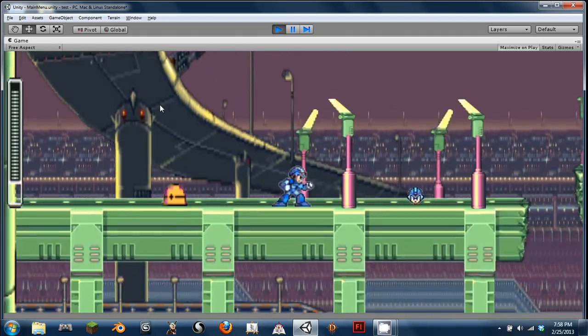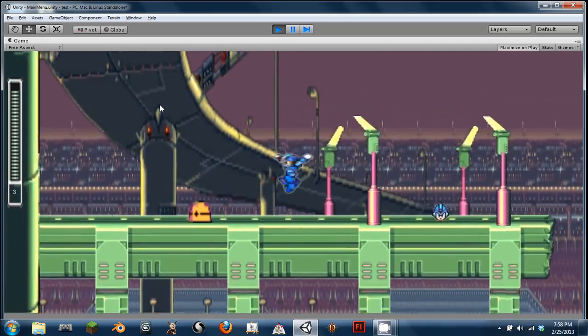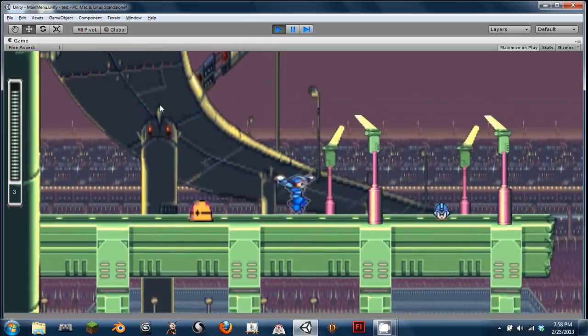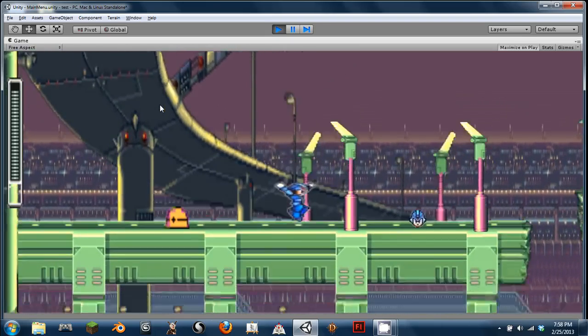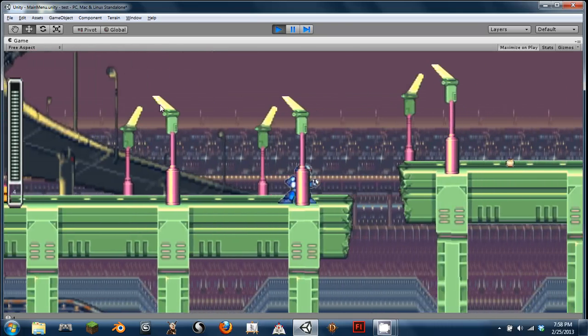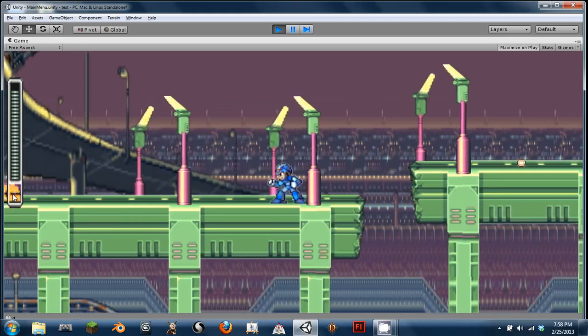There's sprites now, and background, foreground. He's somewhat animated properly. I don't have a walking cycle yet, and I need to fix that a little bit, but besides that, I pick up a health over there, it updates, tells you that you got four lives.